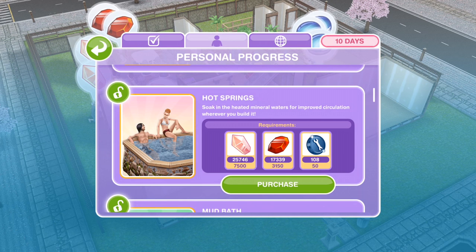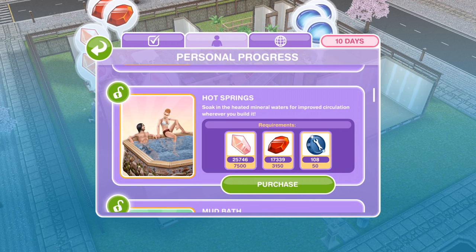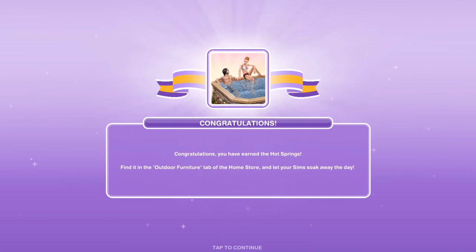The next one that we can win is Hot Springs. Soak in the heated minerals for improved circulation wherever you build it. Congratulations, you've earned the Hot Springs! Find it in the outdoor furniture tab of the home store and let your Sims soak away for the day.